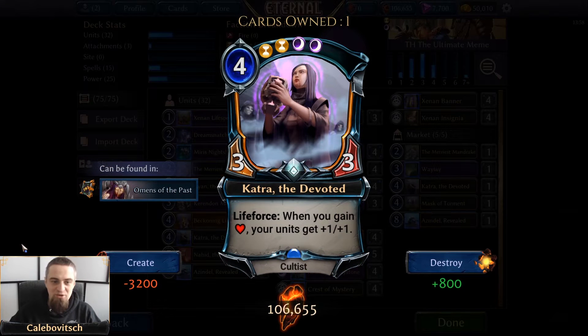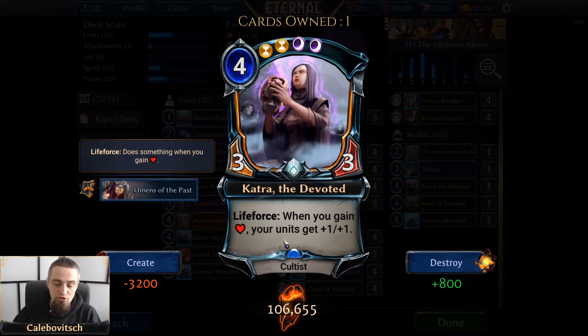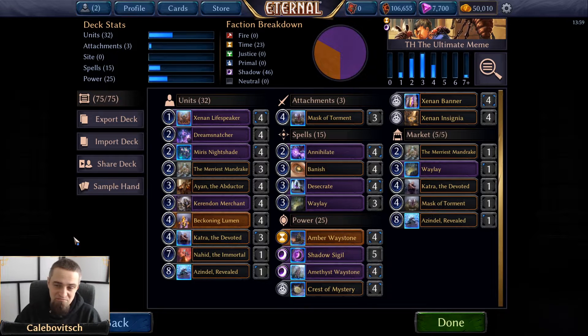The other Life Force card is Katra the Devoted — a four-cost double-Xenon 3/3 cultist with Life Force: when you gain health, your units get +1/+1. This triggers on each individual life gain event, not each point of life gained. So if you're attacking with three lifesteal units and they all deal damage, Katra triggers three times and each of your units gets +3/+3 total. Remember to play units before attacking with lifesteal so they benefit too.